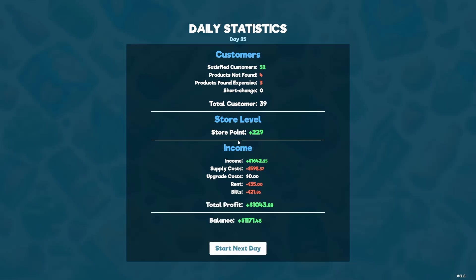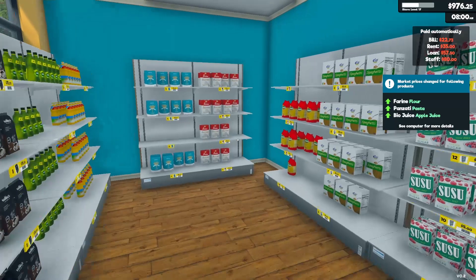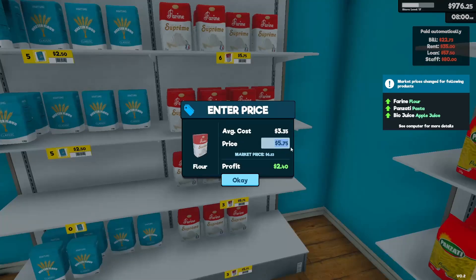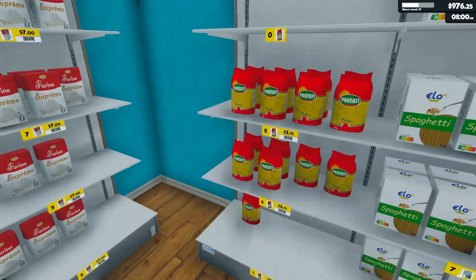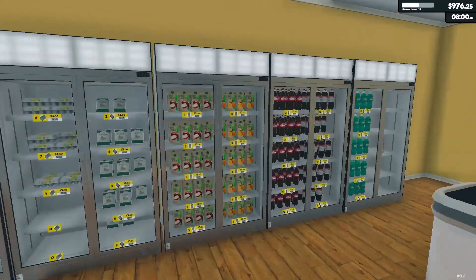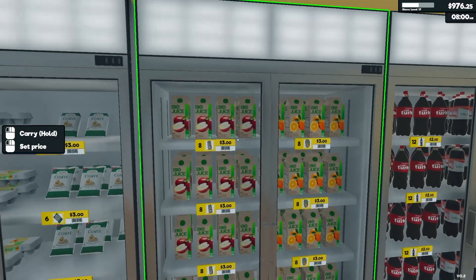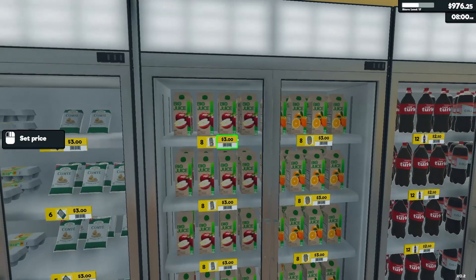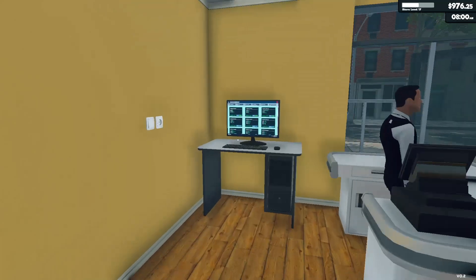That's the end of the day — 1642 income, not too bad. Total profit of 1000, so our balance is 1100. Flour, pasta, and apple juice have had price increases — I'll put flour up to seven, pasta up as well. Let's get the lights on and start our stock ordering for tomorrow.